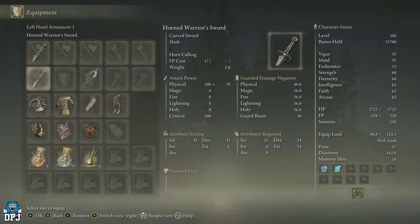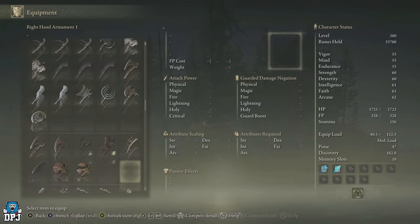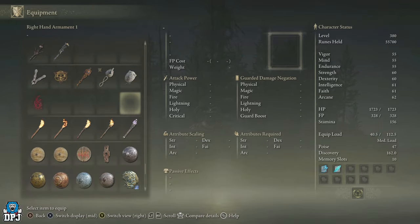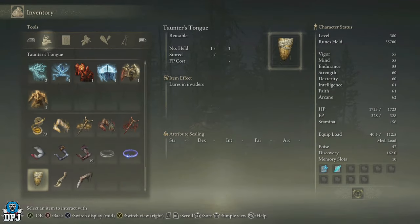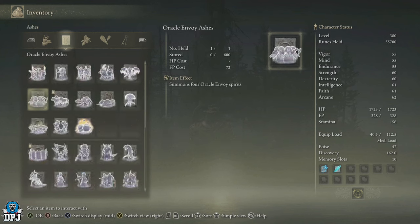So supposedly when you pick up a new item it's highlighted. Are you thinking like what I'm thinking — why haven't I got this, where is it? It's supposed to be a new tab within the inventory that showcases new items: a recently discovered items tab. Where is it?